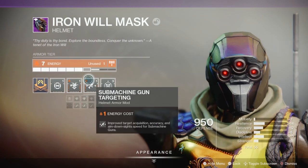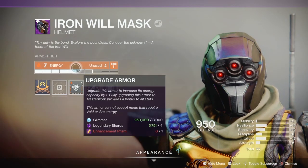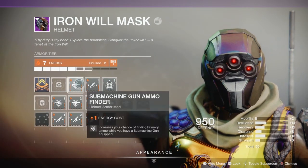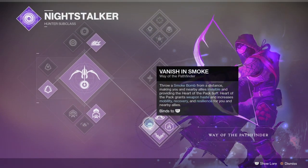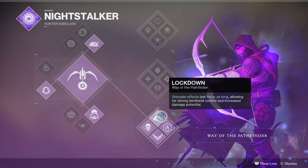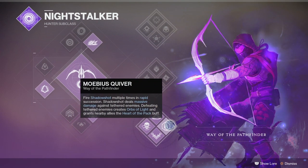So with that covered, let's talk about the build specifically. This is for Bottom Tree Night Stalker. When you use your Smoke Bomb, which is your melee ability for the Hunter, basically when it's thrown near you and your allies, it grants invisibility for up to 6 seconds and buffs certain stats while increasing weapon reload and handling — for all allies that are nearby.